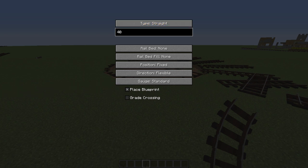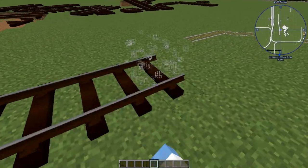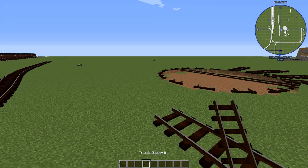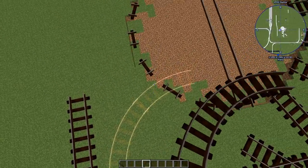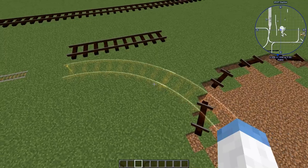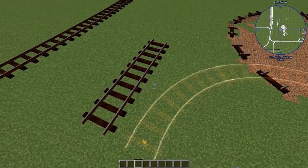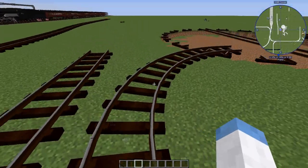That brings us to the length number. For a straight track, this determines the length - so a length of 10 means the track is 10 blocks long. But for a turn, that number is the turning radius, not the length of the track. It's actually the radius minus one - so a value of 10 gives you a turning radius of nine blocks.